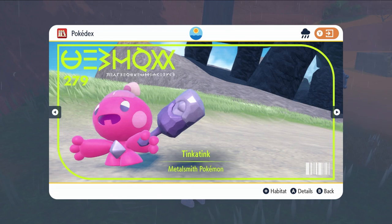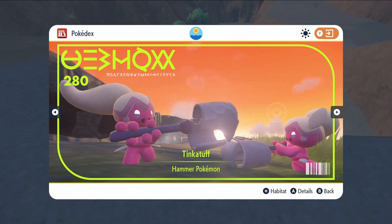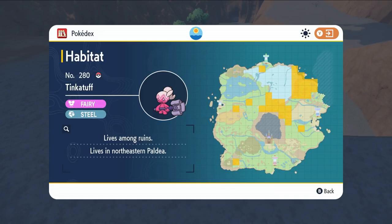To evolve Tinkertink, you want to level it up to level 24, at which point it will evolve into Tinkertuff. If you want to skip the evolution and go straight for a Tinkertuff, this is another Pokémon available at the start of your playthrough. You can get to the area where you'll find Tinkertuff without any ride mechanics — it is going to be in the Acedo Desert.